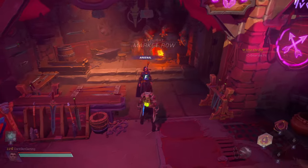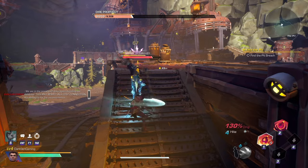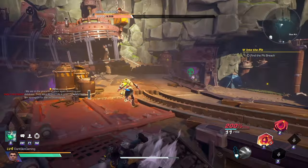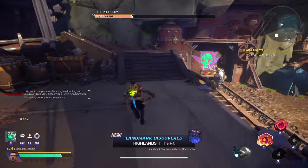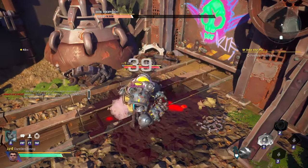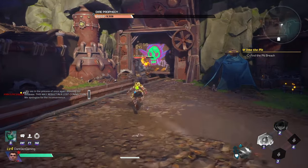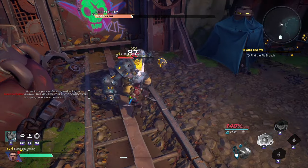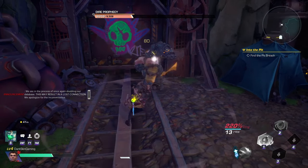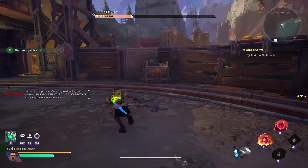I've been using the daggers for about an hour and they are actually super fun. I think they fit Silo really well — he's supposed to be a melee, close-range type of character. Even without having his clone yet, he already feels really good with the daggers. As you can see on my screen, the daggers also have a parry mechanic — right there I parried his move — and it's honestly really fun to play.